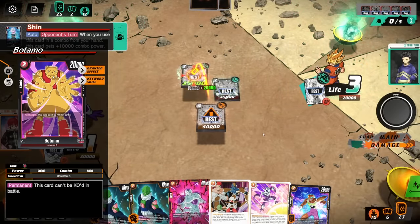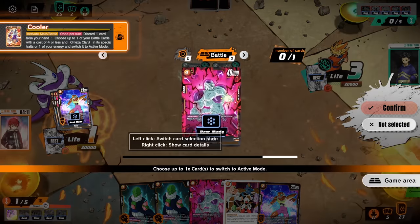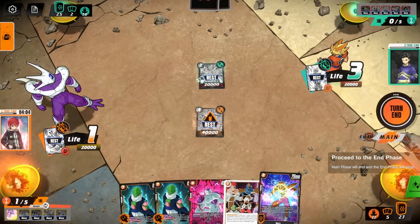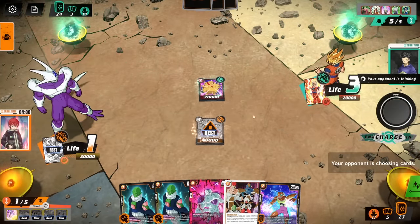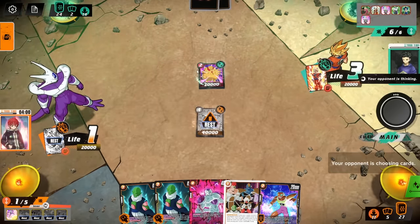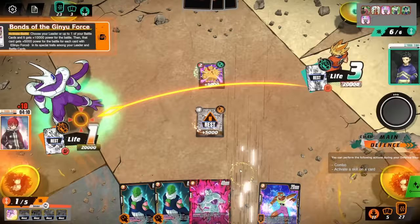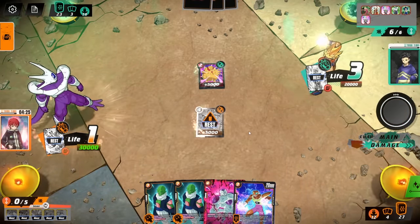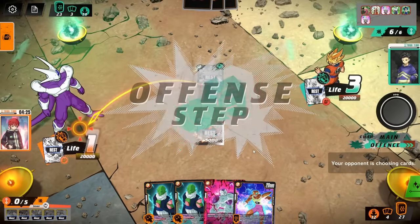We play our 4-drop Frieza, who's a 40K beat stick — pretty impressive. We can't even KO him in battle though. It's just risky. Batamo being here is actually very scary. We refresh the Frieza and swing again. We're going to need to be able to defend two attacks successfully here. We've got Niaz for 10,000 combo power. This is the risky moment though. We're a little bit cooked, but if we can make it to next turn, we have a shot. If he has God Kamehameha, that sucks. I was a little too slow — if I would have attacked with Cooler earlier, instead of getting God Kamehameha, we would have been just fine.